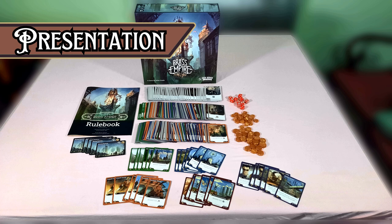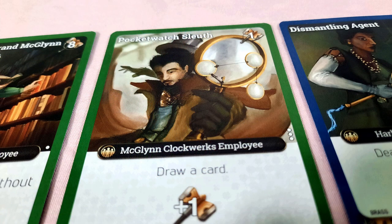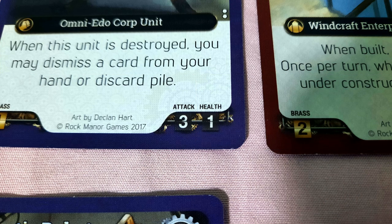Brass Empire comes with tokens that represent brass, a handful of dice for tracking damage, and a ton of cards. The components are good quality, and the artwork has a nice watercolor look to it. All of it was done by the same artist, Declan Hart, so it has a consistent style all the way across the game. I'm a sucker for steampunk aesthetics, so there are some small visual details that I really enjoy, such as the fact that the health and attack values of cards look like mechanical counters.